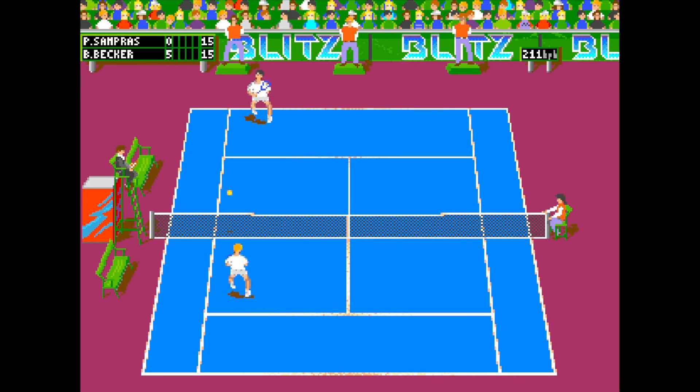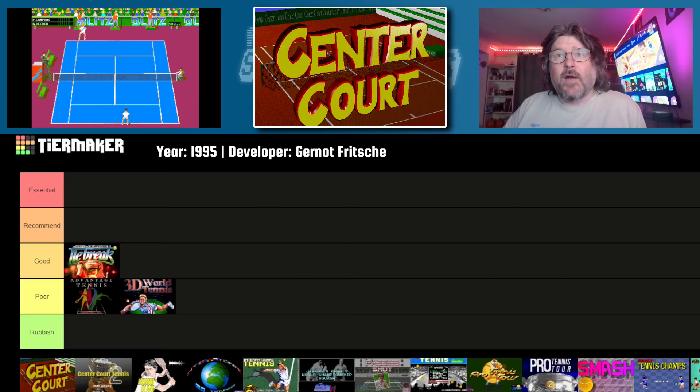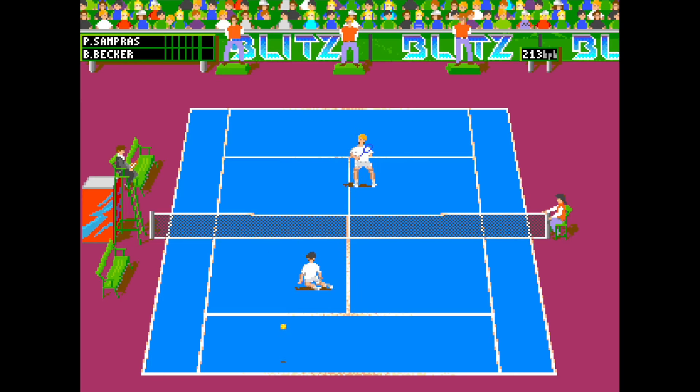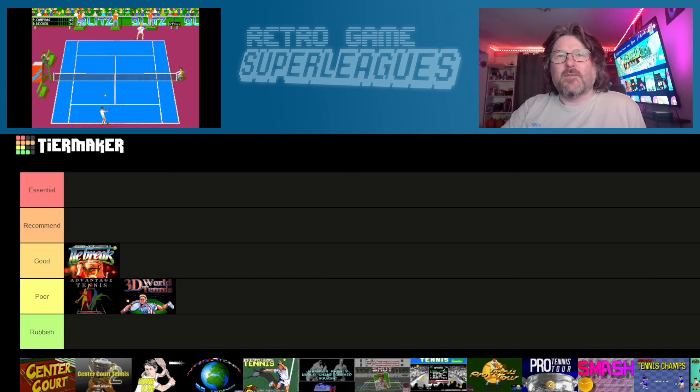Next up, we have Center Court, which came out in 1995, published by Acid Software. This is a pretty decent game overall, with a full career mode and multiple tournaments that will keep you busy. The worst thing about the graphics is the players themselves, who all look identical regardless of which character you pick, and they're all animated pretty badly. On the plus side, the gameplay is fast moving and smooth, even if the controls do lack a little bit of precision at times. Although it is enjoyable enough, it can't quite shake that air of all-round cheapness in the presentation, so I'm going to put it in the Good category, above Tiebreak.